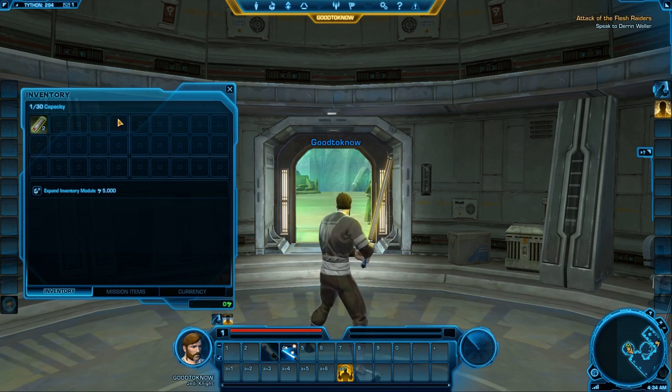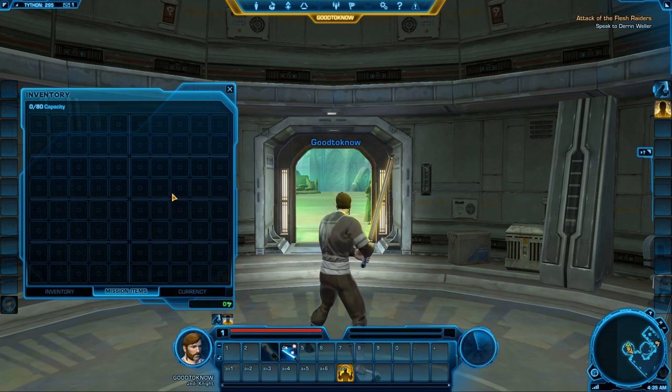Next is your inventory, which can be accessed by either pressing I or clicking up here. As you see, you start with a small inventory. What I like to do is take all the stuff I want to keep and put it down at the bottom level, because everything you loot comes in from this way and continues over this way. You can click here to buy expanded inventory modules — for 5,000 credits you can buy the next row or next module. Once you learn a crafting ability, a little button will appear saying reverse engineer, and you click on that button and the item you can reverse engineer will light up. And here's mission items — some missions have to be completed by using items from in here, and you can actually drag most of them down to your hotbar and work from there.